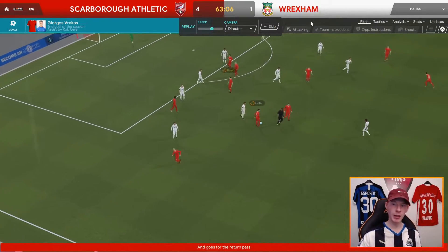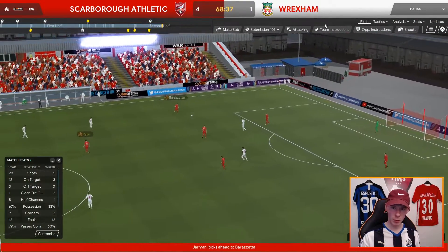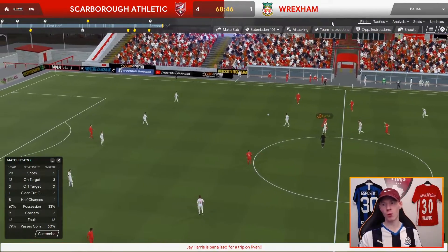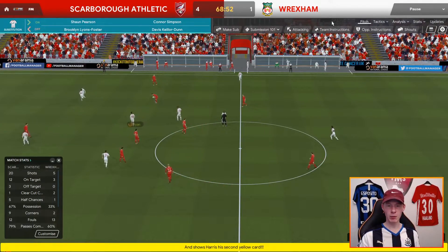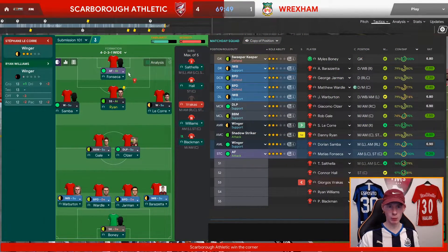This is why we use the work-ball-into-box setting — the lads just try and work it around the edge of the area, don't rush it, wait for the opportunity. Vrakas has the technique to do that. Let's see how we're working the ball out from the back — played to the right back, Ryan the box-to-box midfielder runs the ball forward and earns Harris a red card. They're now down to ten men as well as 4-1 down.